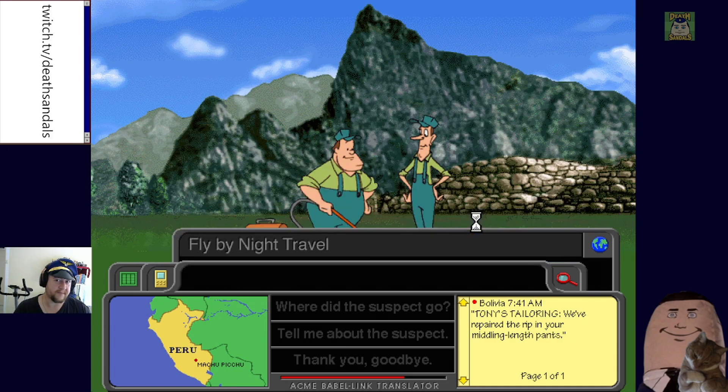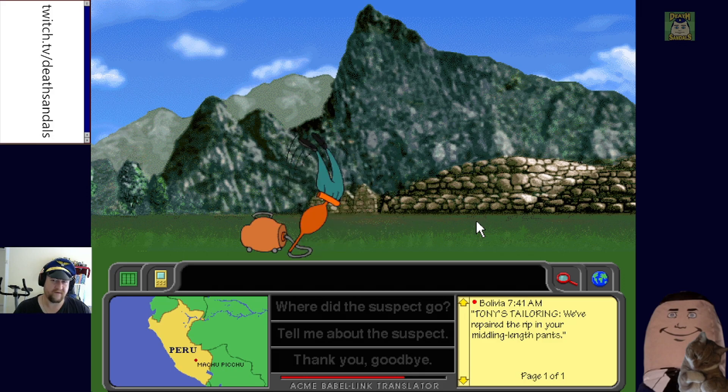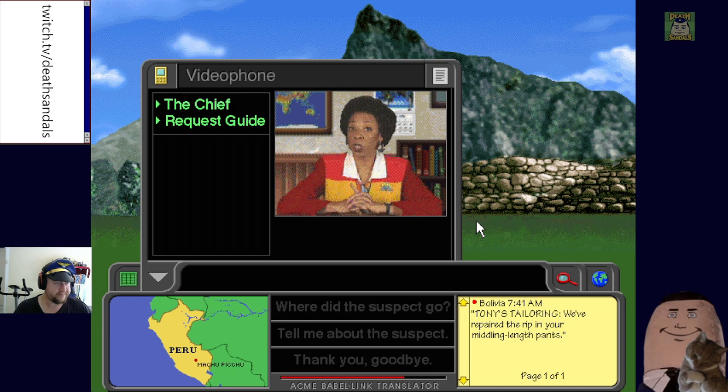You're on a time limit too — about 24 to 48 hours to complete the case. There's also a tip: if you want to learn more about a location, try calling up one of the ACME Good Guides who can give you a tour, and you can call that guide back later to help check over your warrant.